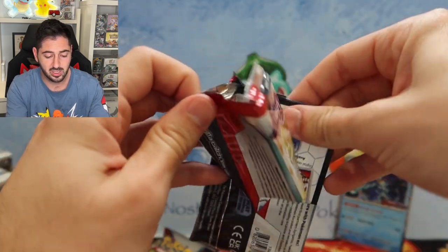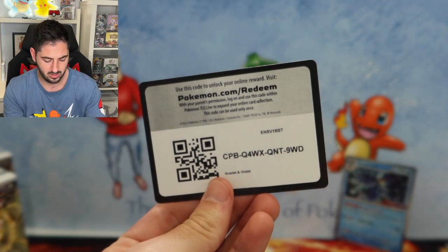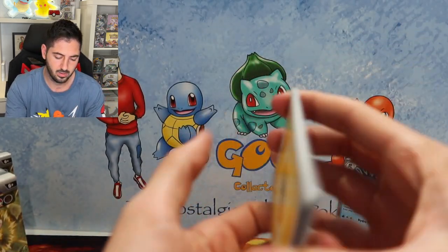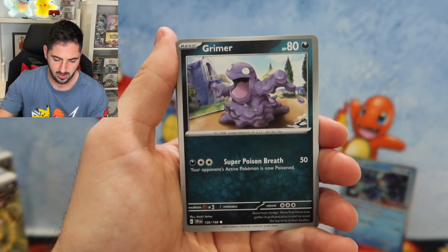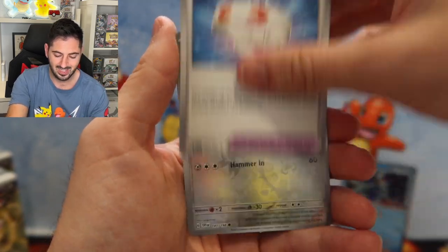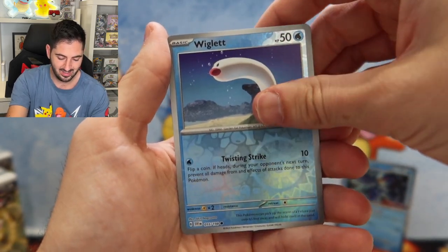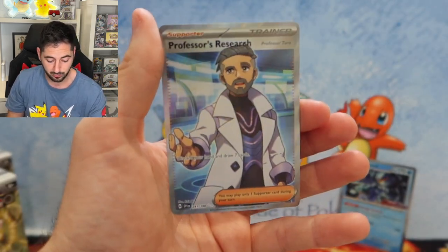There's even talks about the new set coming out in June, which actually isn't that far away when you think about it. Lightning Energy, Grimer, Tachnia, Sandile, Croagunk, Marshtomp, Vitality Band, Varoom, Wigglet. Four-star Professor's Research Full Art.